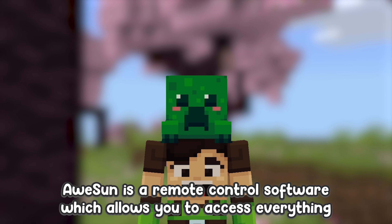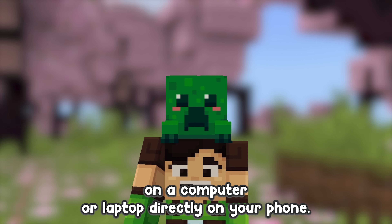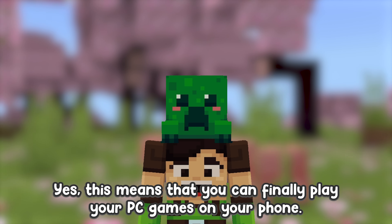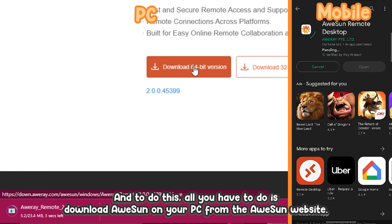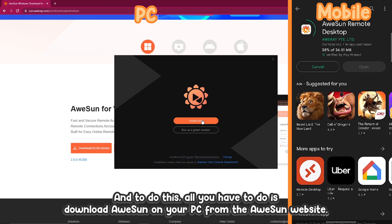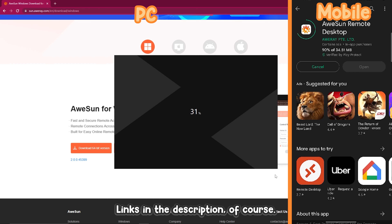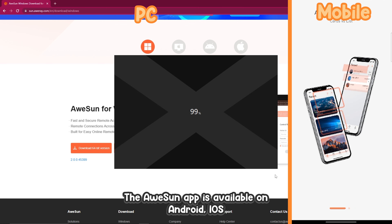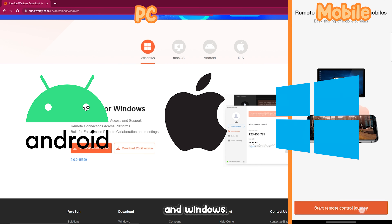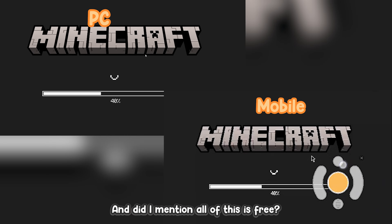Aosun is a remote control software which allows you to access everything on your computer or laptop directly on your phone. This means that you can finally play your PC games on your phone. All you have to do is download Aosun on your PC from the Aosun website — links in the description — then download the Aosun app on your phone. The app is available on Android, iOS, and Windows, and all of this is free.